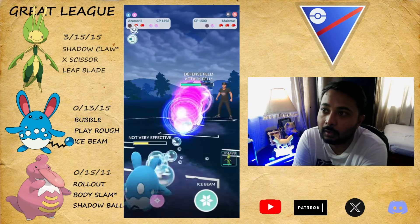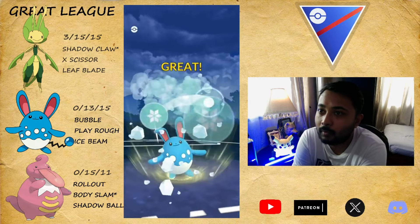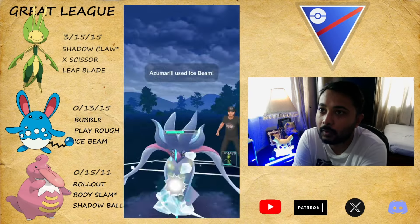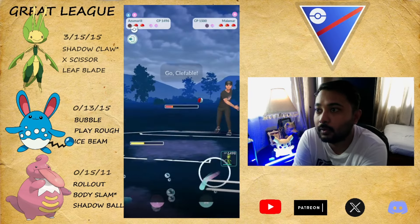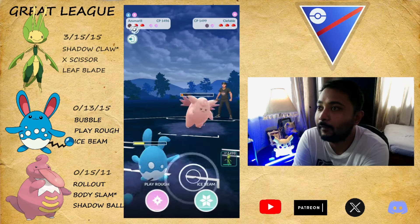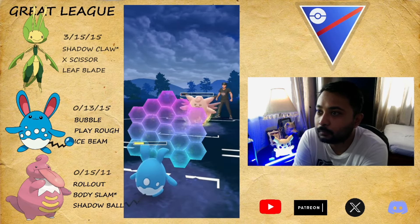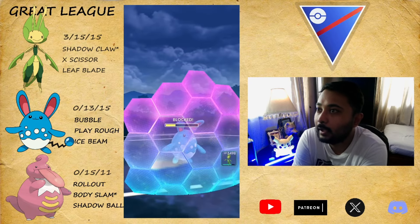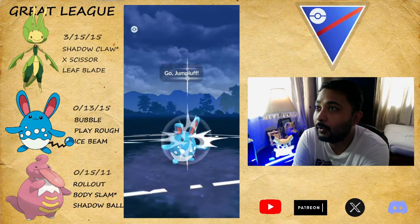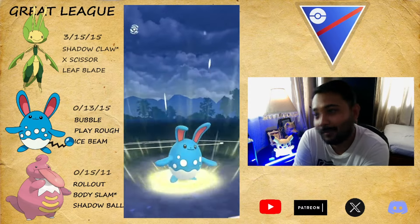You also need answers against Bastidon if you want to run Levanny. I suggest you have Hydro Pump in your Azumarill if you want to run Azu with Levanny, because Bastidon just shreds with that fast move Smackdown. I'm farming them fully down and there was their move — I'm gonna shield it. That was Moon Blast.